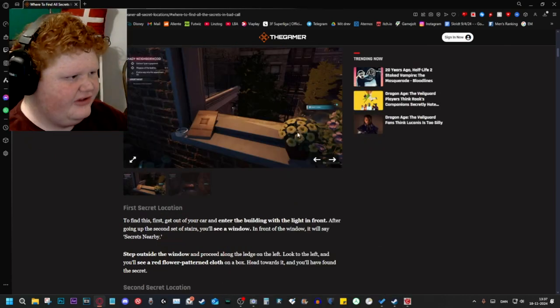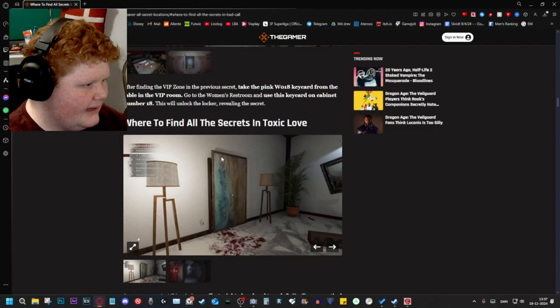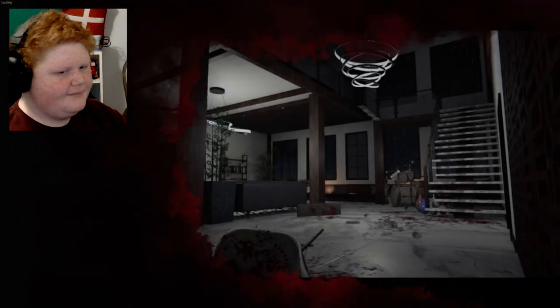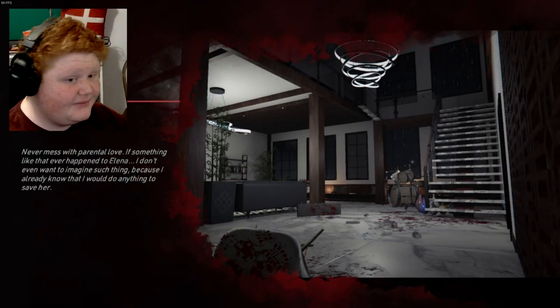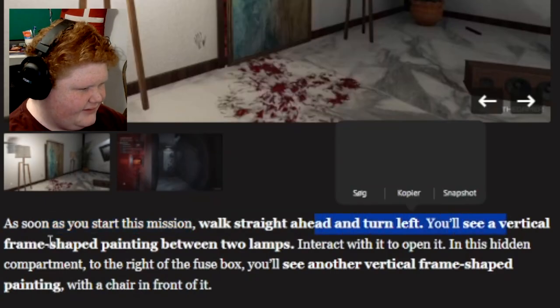Alright, we have all the secrets. I've done the first two in a video before recently, now it's this one — Secrets and Toxic Love — because I have played the actual story things before. Alright, Secrets: so you just started a mission, walk straight ahead and turn left, you'll see a vertical frame shape painting like this.